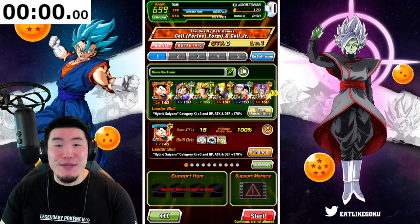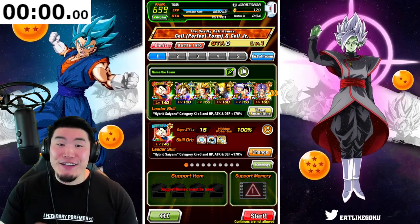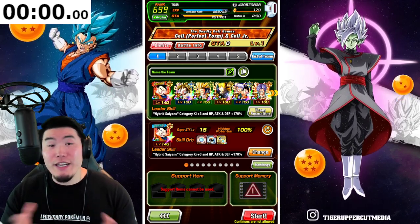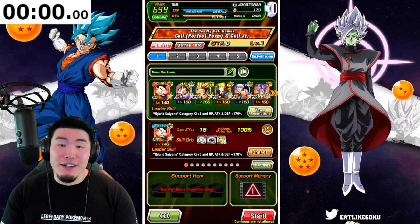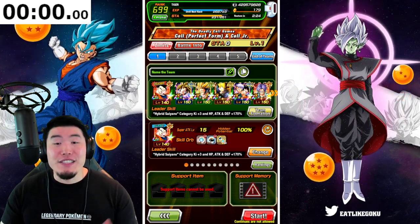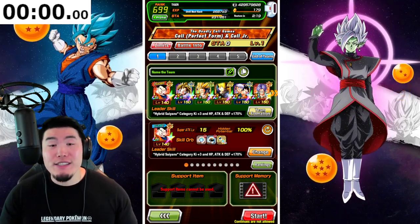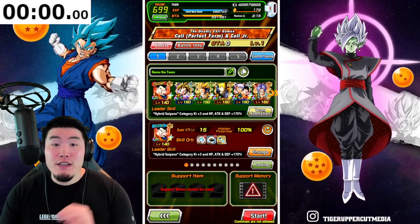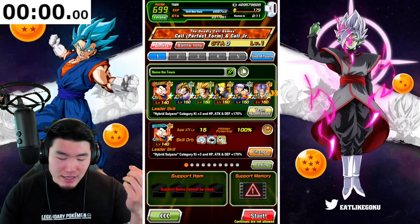We got the double STR Ultimate Gohans, the AGL LR Gohan, the Tech LR Gohan, Fizz LR Trunks, AGL LR Mighty Mask or Goten and Trunks, and finally the Super Battle Road STR LR Trunks. Obviously you guys want to bring as many LRs as you possibly can in the Entrusted Will category, since you will get a pretty massive damage boost for having the Legendary Power Link active.